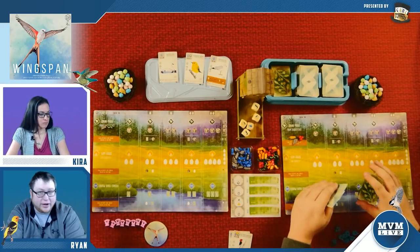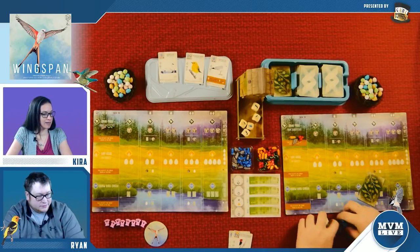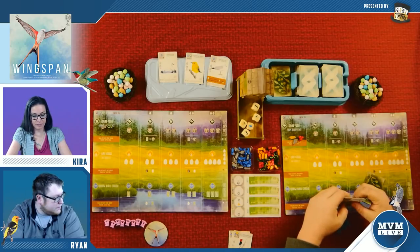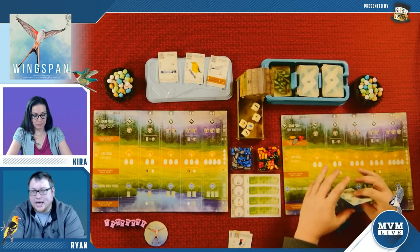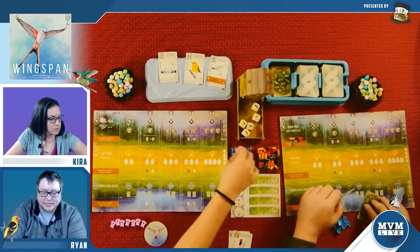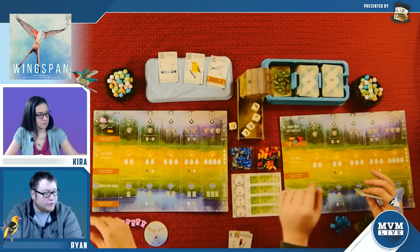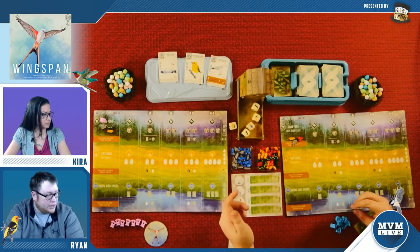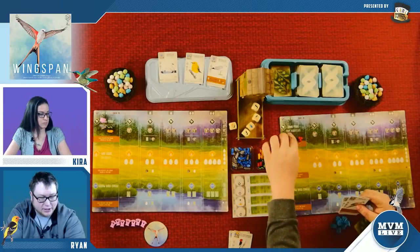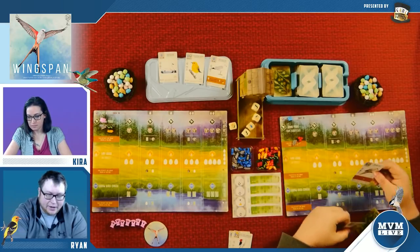We've already predetermined that Kira is going to be the start player. I'm going to get started with playing a bird. This is a complete point salad style game — we're just trying to accumulate the most points possible. Birds are going to have points, objective cards give you points, and there's a little scoreboard in the middle that gives you different points for objectives each round. Our round one objective is to have the most eggs on birds in forests.